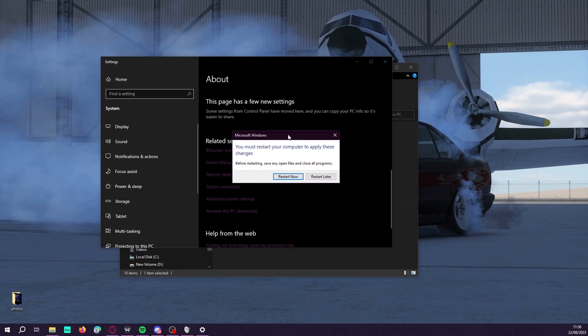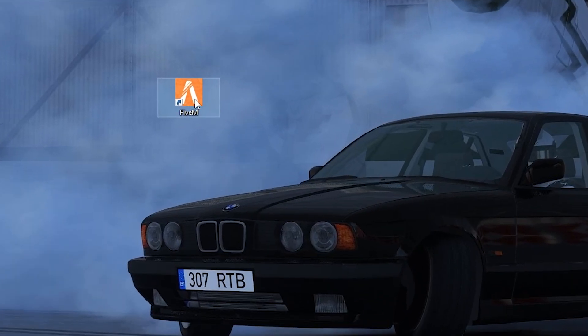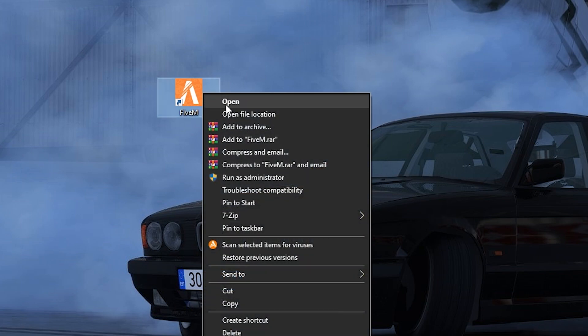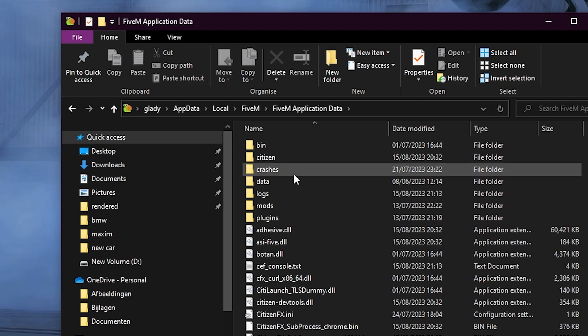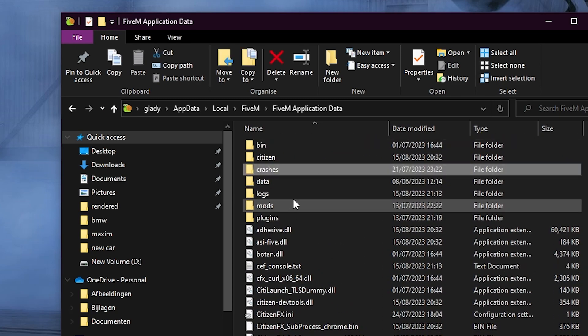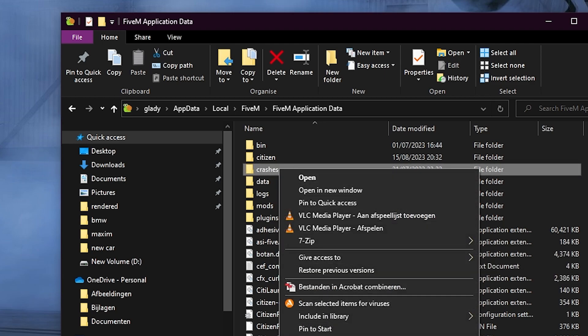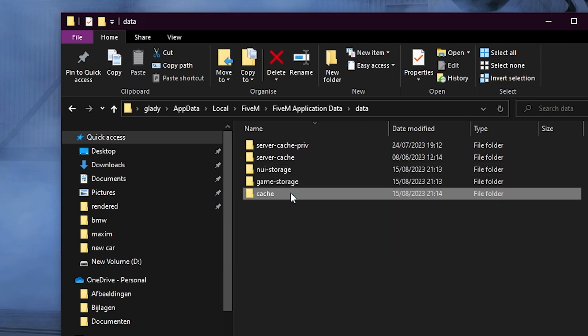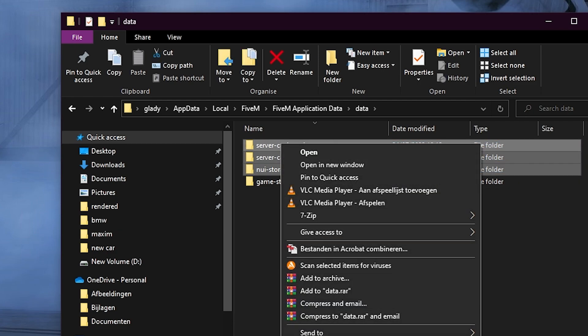If you see a restart prompt, click Restart Later. Now locate your FiveM application data. The easiest way is to right-click your FiveM logo, open file location, and navigate to FiveM Application Data. Once there, first delete the Crashes folder. Then go into the Data folder and delete everything except Game Storage.